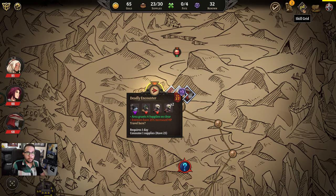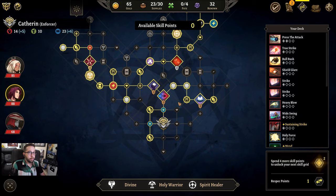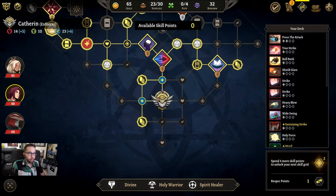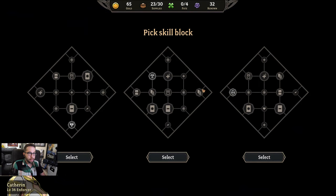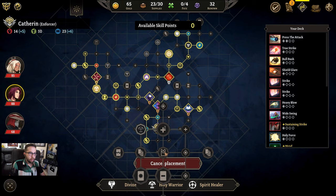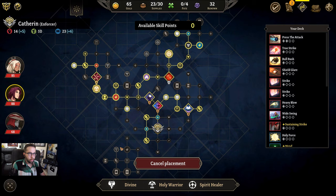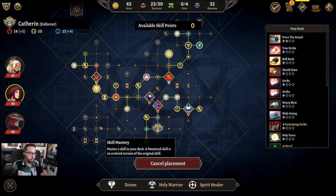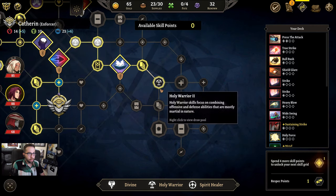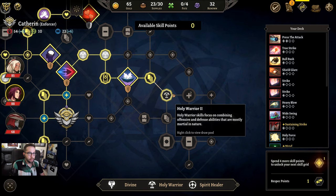Now before we start this battle and get into combat, I want to talk about skill trees. I'm a big fan of skill trees, and this might have one of my favorite systems ever. You just start out with this one square, but once you spend enough skill points, you get to manually place down your next one. These are all the different card types for this character — say for example you want Holy Warrior 2 here, you have to actually make note of where it is on the grid. So if we put it in the wrong spot, we have to spend like four skill points to get it, but if we place it adjacent, the next time we have a skill point we can immediately get that.